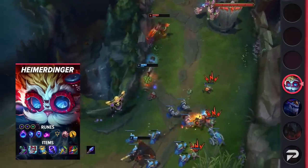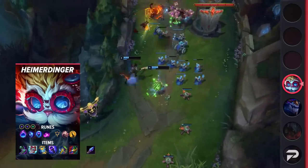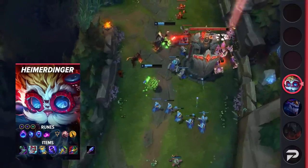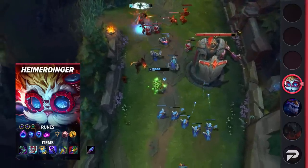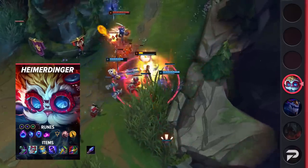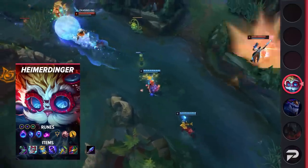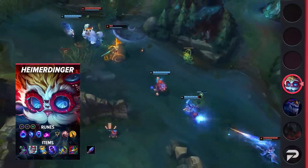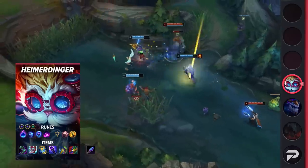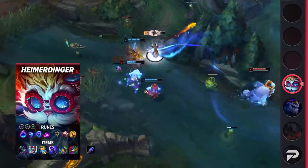For Heimerdinger Support, run Comet, Manaflow Band, Transcendence, Scorch, Presence of Mind, and Coup de Grace, with stat runes being double Adaptive Force and Health. For your items, start with Spellthief's Edge, rush Sorcerer's Shoes, and then build Liandry's and Zhonya's. If you want to be a damage threat, grab Void Staff next; if not, utility from something like Redemption or Morellonomicon works. If you want a greedier build, grab Rabadon's or another big AP item last, but sit on a ward item until you can afford it — it gives a lot of value. You can also run First Strike and max W for a lot more poke and extra income if you're confident in landing your spells.